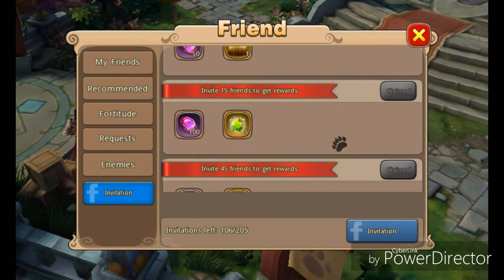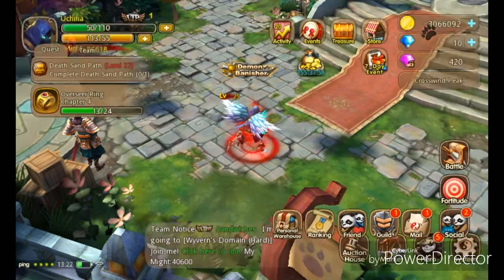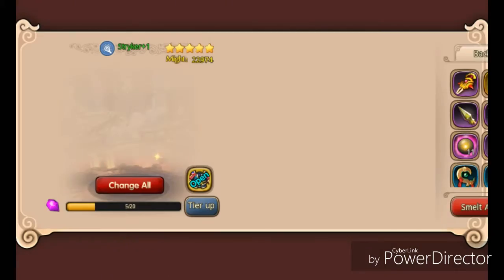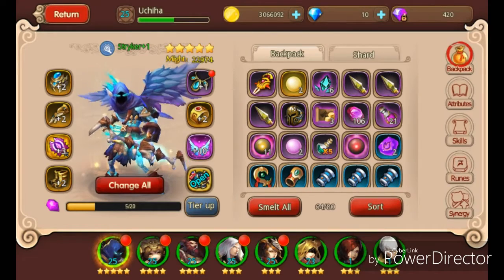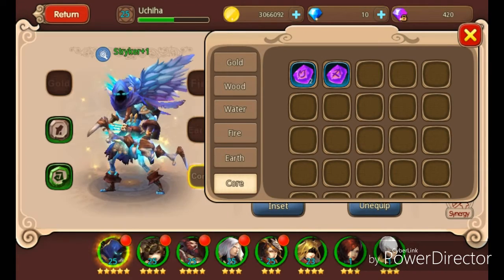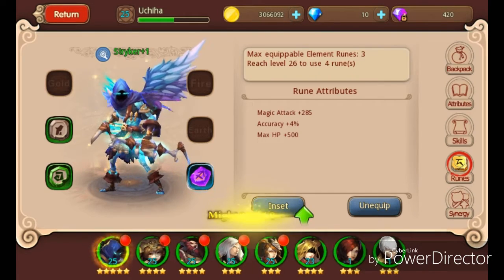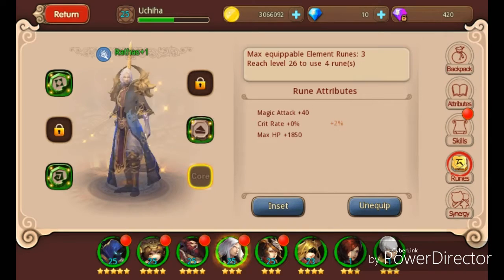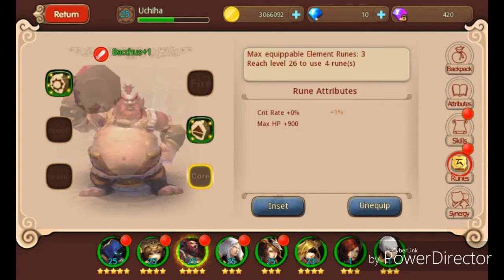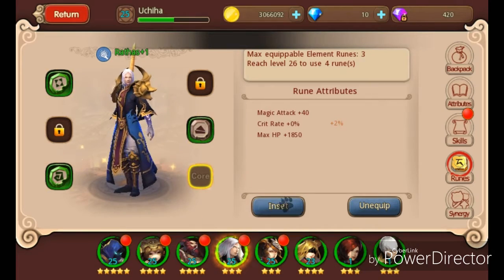Here's how it actually works: the first five friends you invite, you're going to get a few soul stones and then a Tier 30 chest, which is pretty good. After that you're going to get a few core runes, which is actually pretty good because you don't really get that many core runes at the start of the game. As you can see, I actually have a score for all my heroes that I have.